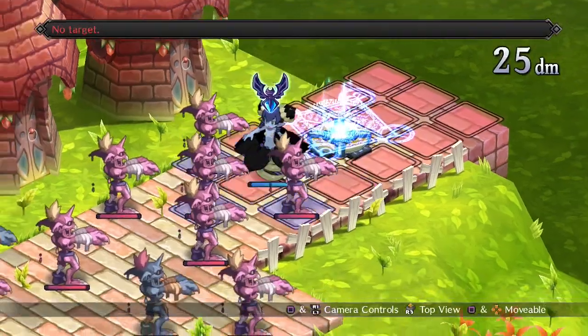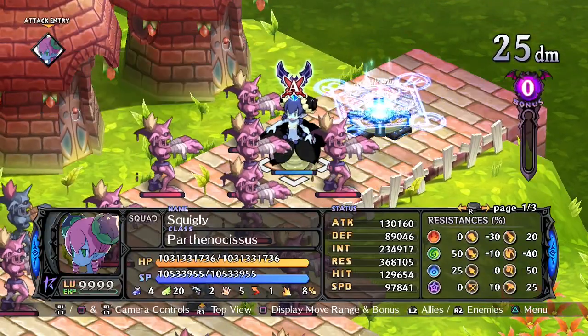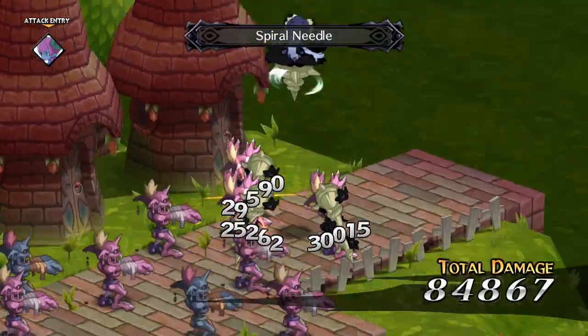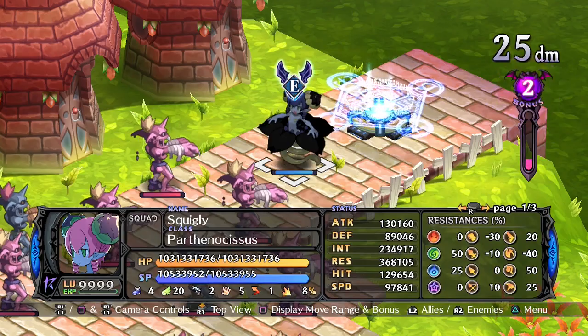The Flora Beasts' basic skill is Spiral Needle. It's a weak skill that hits the four spaces next to the Flora Beast. Not something that you'll want to use once you get something better.